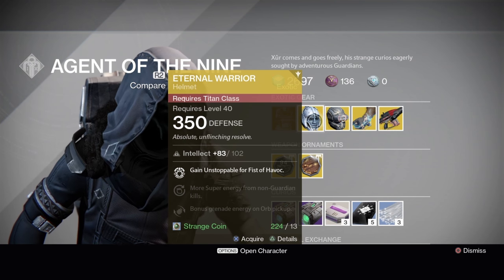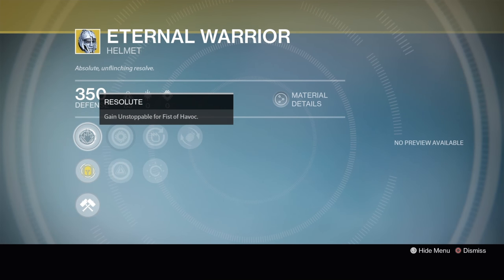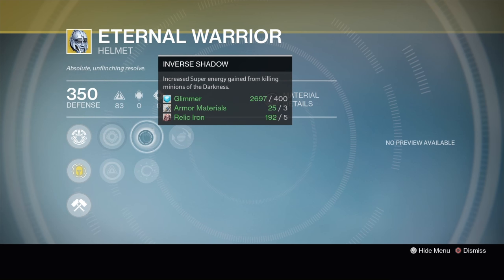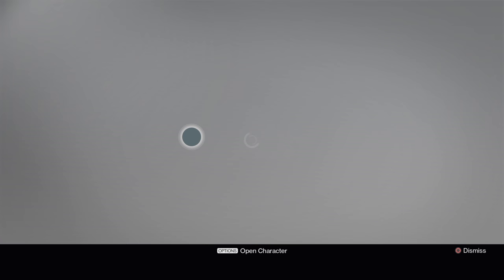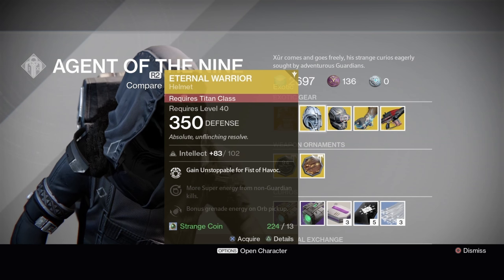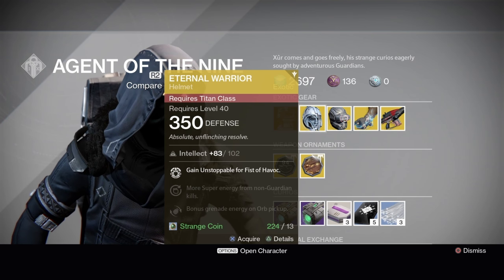Titans get the Internal Warrior Helmet. Its exotic perk is Resolute — gain Unstoppable for Fist of Havoc. It's got Increased Strength or Increased Intellect, Universe Shadow or Heavy Lifting, and Innervation. The stat roll isn't horrible on this, but there are just better exotics out there. This is more or less just one to finish off your exotic collection.